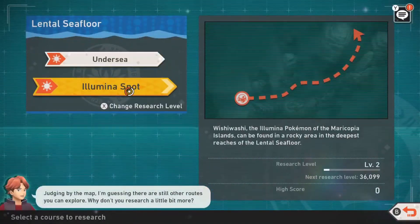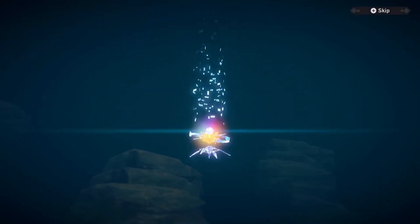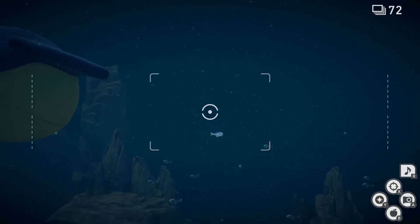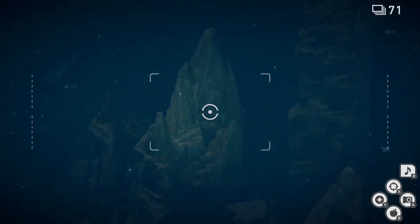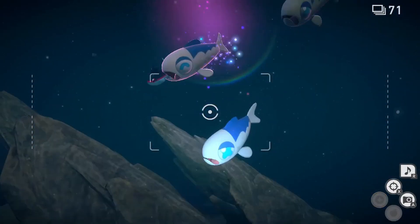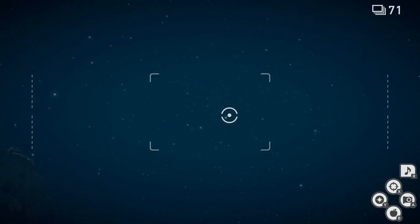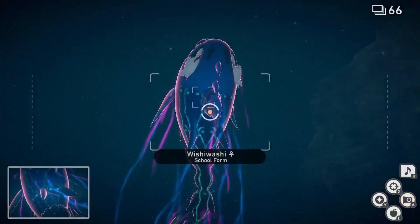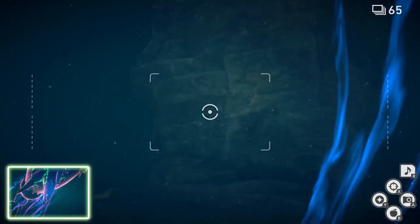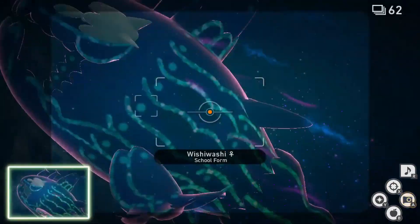The next one is Wishiwashi in the Maricopia Islands. You need to get one picture of Wishiwashi in Illumina Energy by throwing an Illumina Orb at it, and it needs to be in school form. Throw Illumina Orbs at the solo form Wishiwashis — the baby Wishiwashis — and they will head in a direction. Wait for the school form Wishiwashi to come out, throw an Illumina Orb at it, and take a picture. That's your third Illumina Pokemon.